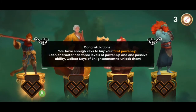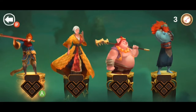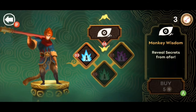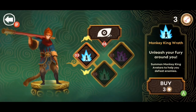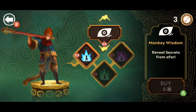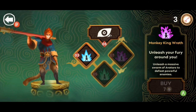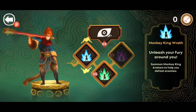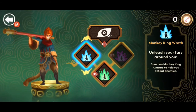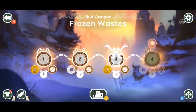Congratulations, you have enough keys to buy your first power-up. Each character has three levels of power-up and one passive ability. I'm gonna go with our monkey fellow. Monkey Wisdom — reveal secrets from afar. I only have three so I can't buy that passive, so we'll go with Monkey King Wrath. You get higher versions of said power attack as you unlock more coins. And now he's powered up. We'll take on level four of this particular Frozen Wastes level.